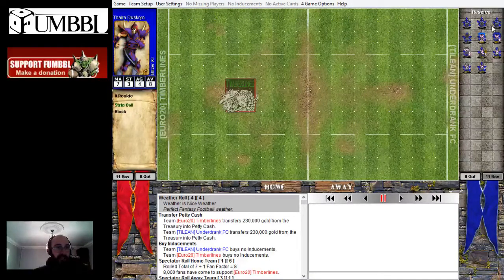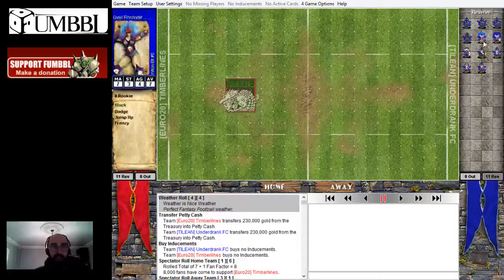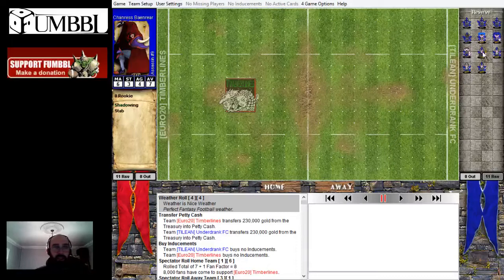My opponent has Tackle and Strip Ball on the Blitzers — you don't often see Strip Ball on the Blitzer, more common to see Dodge I think, but Tackle is good. He's got Block and Wrestle on the Witches, and then Leader on the Runner and the Assassin there.